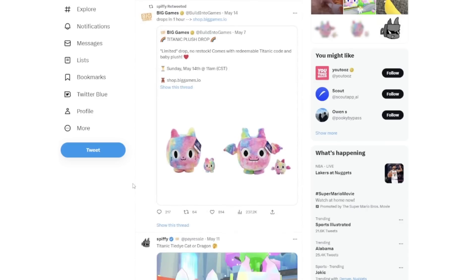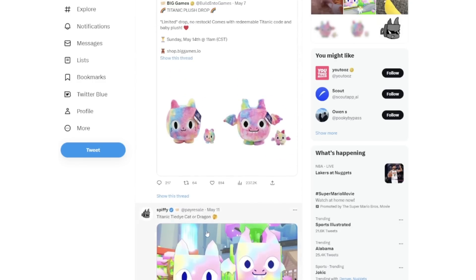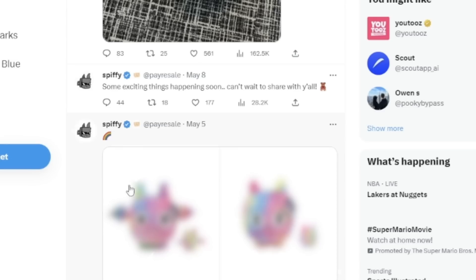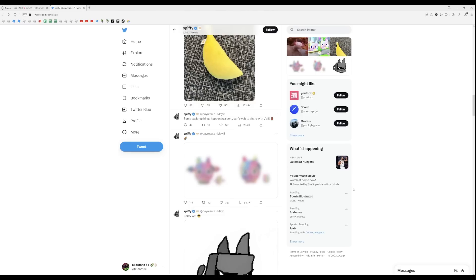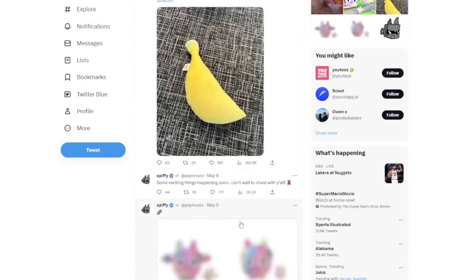But even the leaks account just commented 'leak' on it. And if you scroll down to some of the other posts, you can see that before the titanic tie-dye pets came out — he leaked them on May 11, or Big Games did — but below that, like a week before, you can see he posted a leak of each titanic pet.